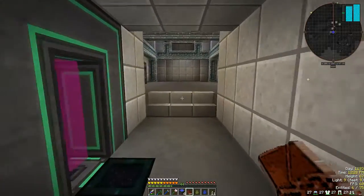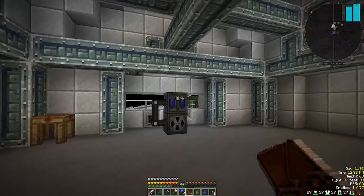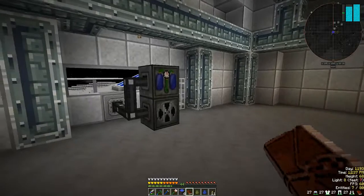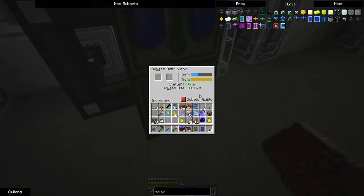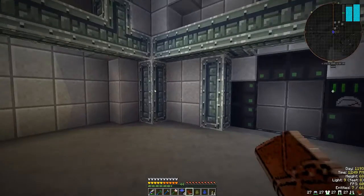Come down here. That's the way back, and here we have my base. At the moment it's just one room, but I'll see whether I need more or not. This produces oxygen — or spreads oxygen in the room. If I turn that on, you can see where the limits of the oxygen are.